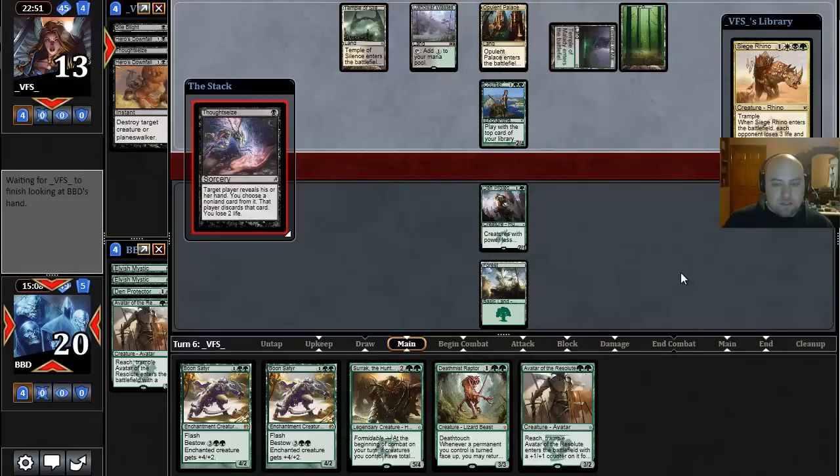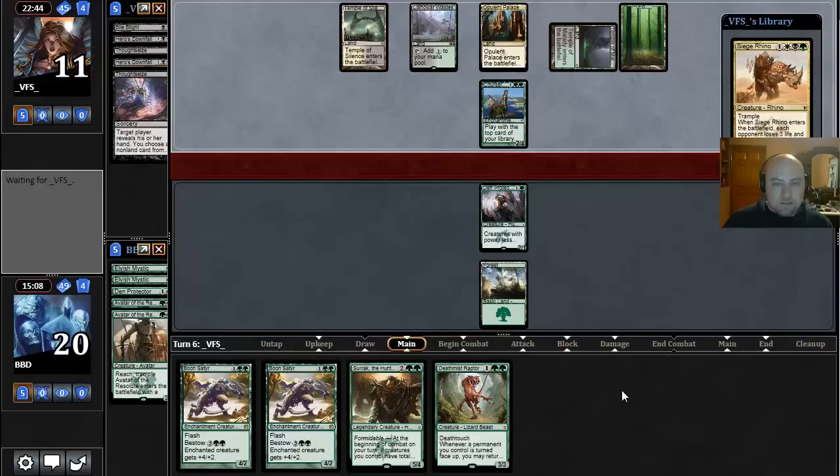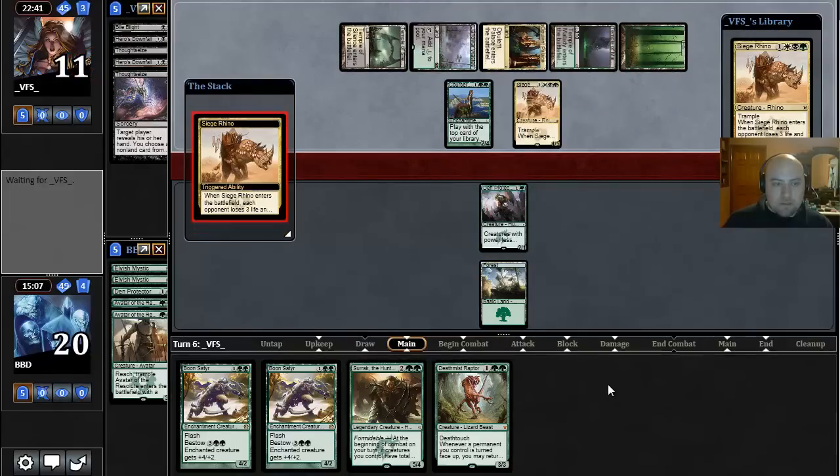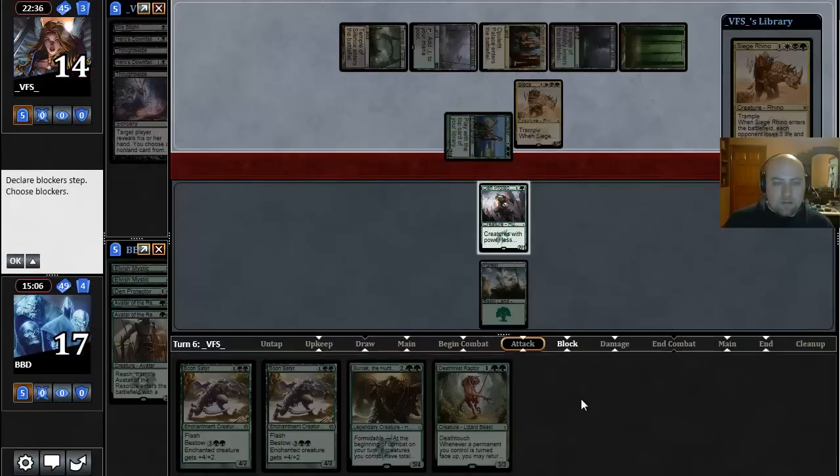They have another Thoughtseize — probably gonna take our other 2-drop. I'm just gonna guess this is probably a Rhinoceros. I'm gonna feel it if it is. Yeah, and I expect that Courser to get into the red zone.